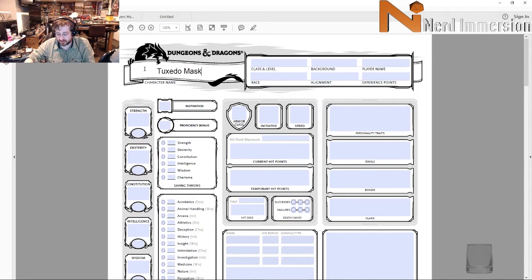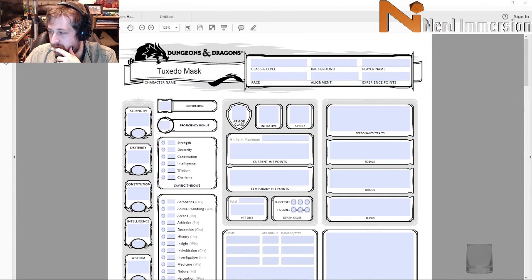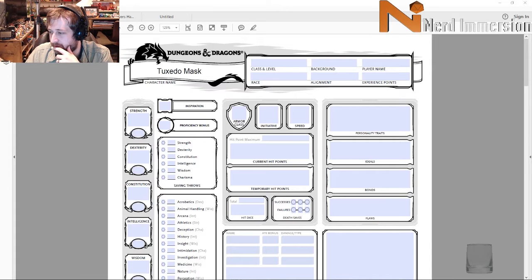I'm not gonna go too much into who Tuxedo Mask is because there's a lot to explain, and I'm also not gonna try to build him from a specific version of Sailor Moon, because each iteration he's slightly different. There's a live action series, the manga, the original series, and Sailor Moon Crystal, plus probably a few other adaptations. So we're just going to try to generally build a generic Tuxedo Mask.